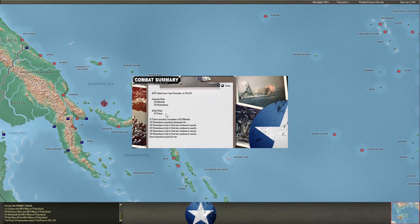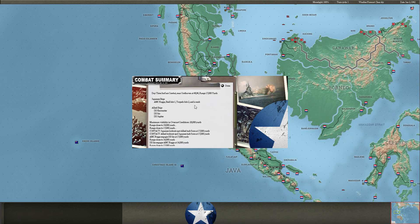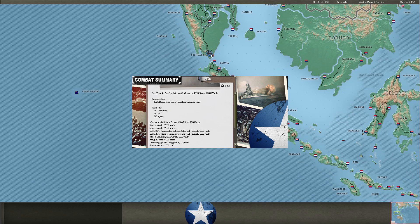ASW attack on the Triton — this is where one of my carrier groups has moved to. I send in the AMC Rogue to Osthaven, trying to find some tankers. Instead of finding tankers, he finds three Allied DDs, and the Rogue, sadly, is sunk. Not the outcome we wanted. That's a shame.